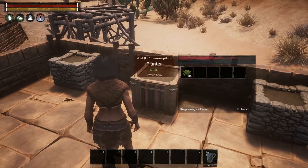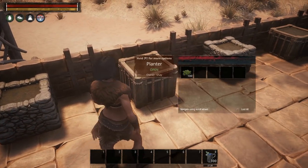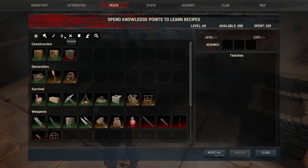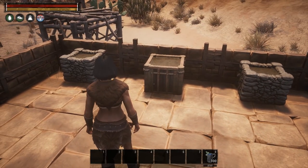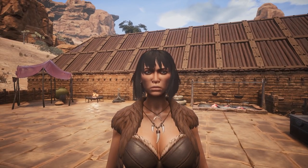First things first, you're gonna need a planter. This here is a crude planter at tier 1, and this is a planter at tier 2. You will find these in Feats under Survival, then switch down to Peasant, and under Peasant you will also have Farmer and then Agriculturalist. I only have the first two here just so you can see how it works — by the time you get to Agriculturalist you're gonna know exactly what to do.